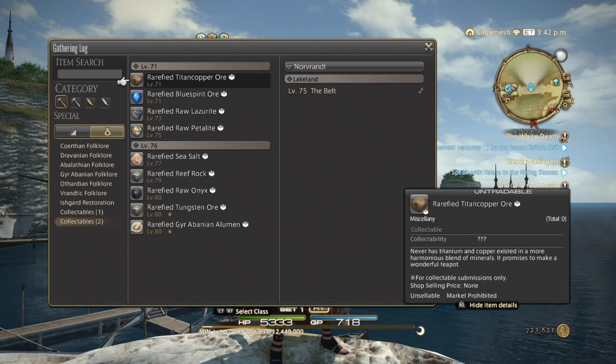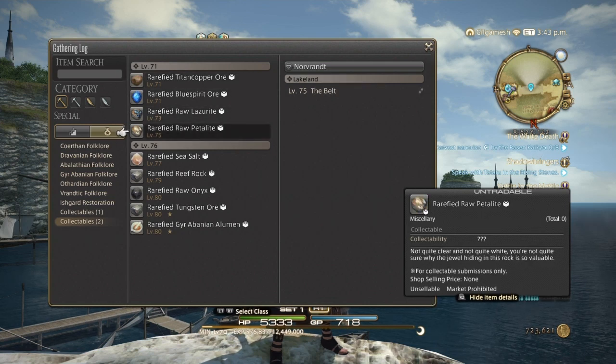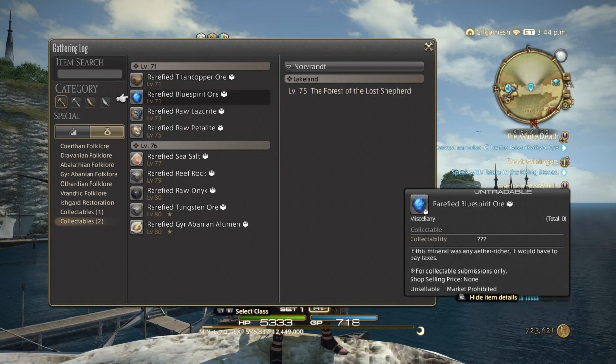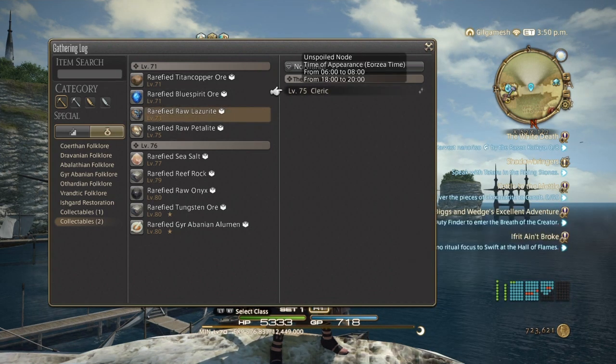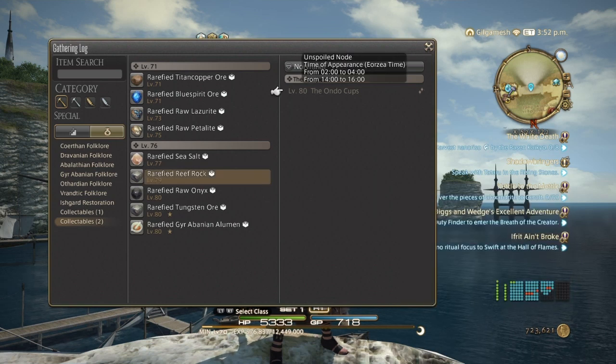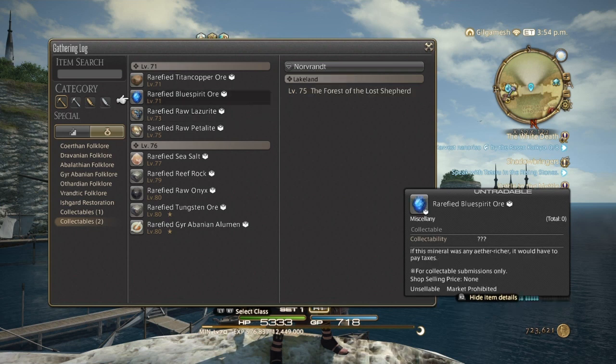Obviously, go with the level 71 item because you will have a very low chance of gathering a level 75 item. So go with level 71 until you get closer to 75. The Lazarite will be at 6 to 8, then 8 to 10 will be the Sea Salt, and 2 to 4 will be the Reef Rock. These are what you're going to be dealing with.